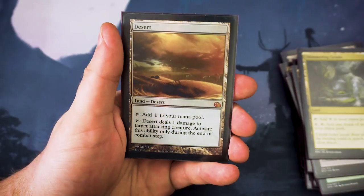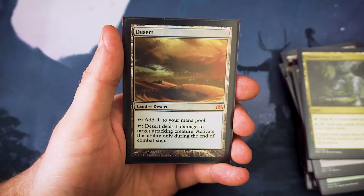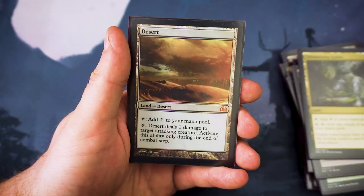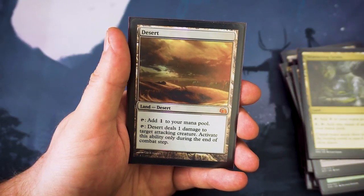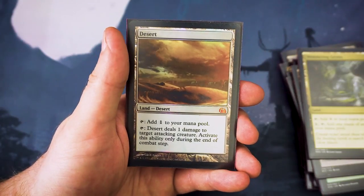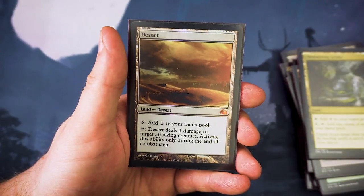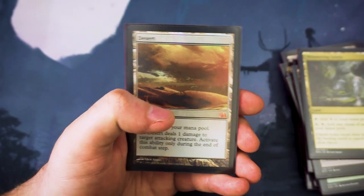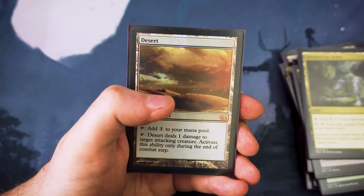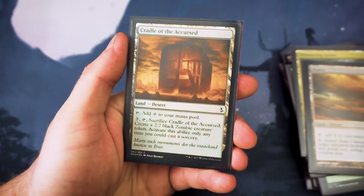Next up we've got Desert, and this is one of the cards I do like in foil. It taps for one colorless mana, but you can also tap it to deal one damage to target attacking creature. That's great because you can ping off tokens, or your opponent is going to see this Desert and think maybe they can't swing in with certain things. You can also use it to finish off a creature — if they've blocked well enough and are expecting your creature to die, you can do the maths, ping the creature, and end up killing it.